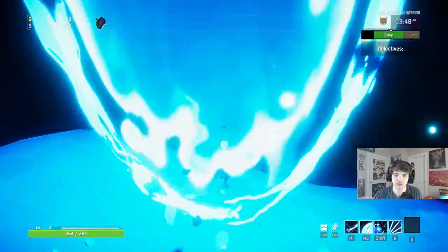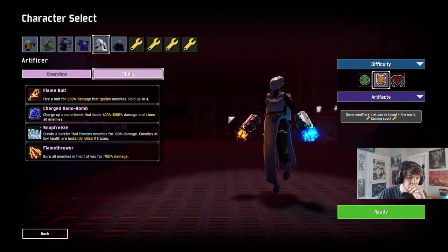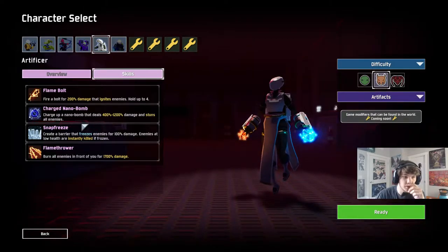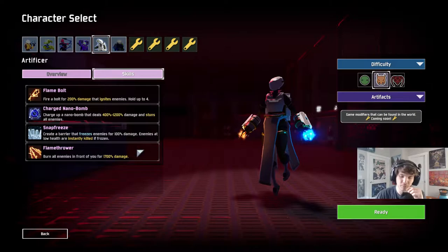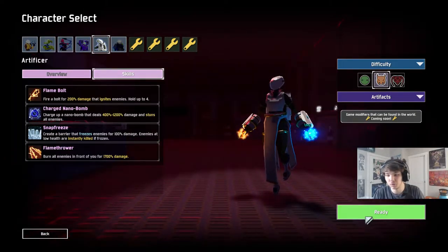So the Artificer — you don't have a basic attack from what I can tell, you just have spells. You have a charge bomb that stuns, fire bolts, a barrier, and you can burn people with a flamethrower. Pretty much cool stuff, cool abilities.